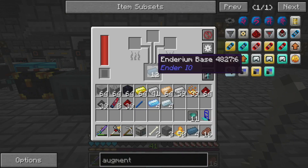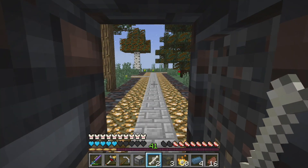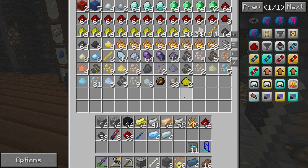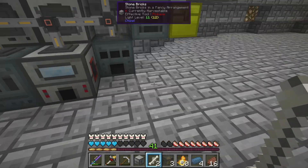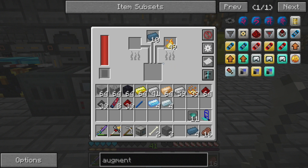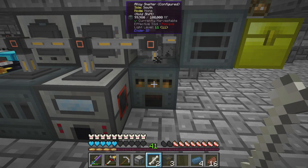We've got our 12 Enderium Base — a bit much, honestly. But we need to use that with Ender Pearls and Blazing Pyrotheum. I don't think we have any Ender Pearls on the inside. There's none here, none here either. Yeah, we got two — that'll do. So two of these, some of these, a bit of this. Nothing's happening. Oh, there it goes. This is going to be a slow one.